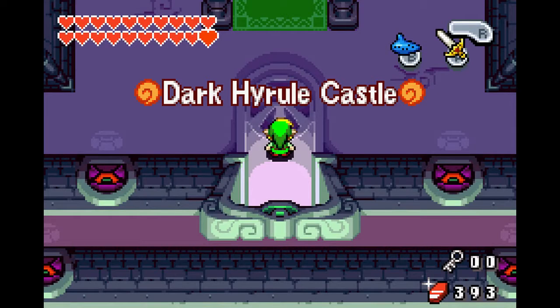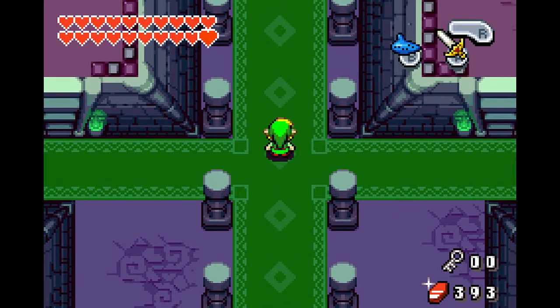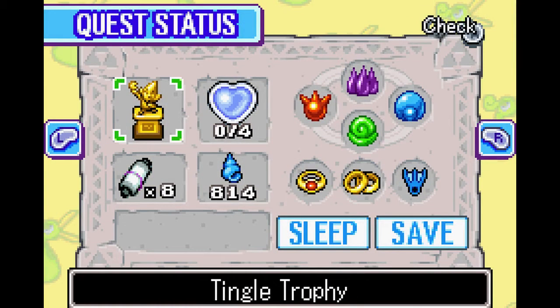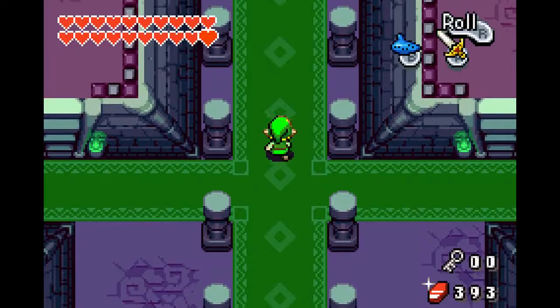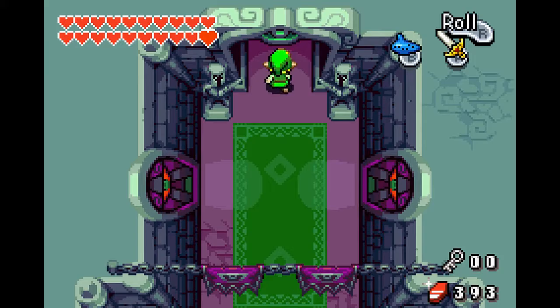Welcome back to Minish Cap. We're finally here — Dark Hyrule Castle. Again. Previously, I got everything. I'm infused the power of Tingle, and I'm going to shove it up Vati where he doesn't want a Tingle shoved.